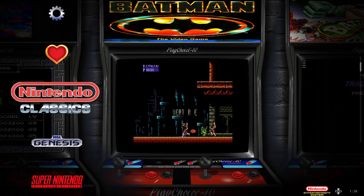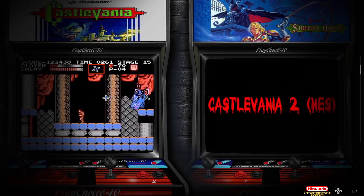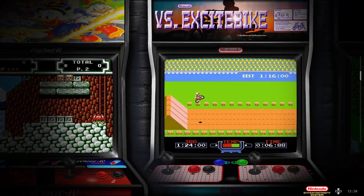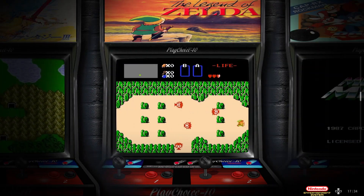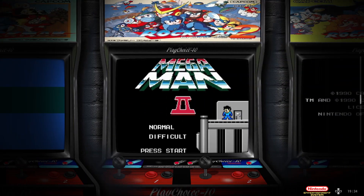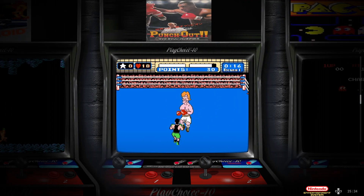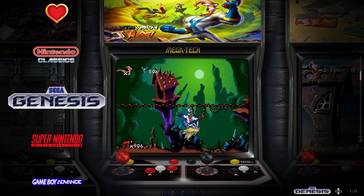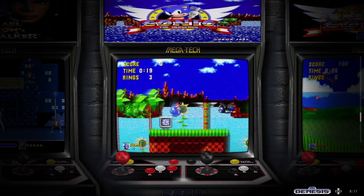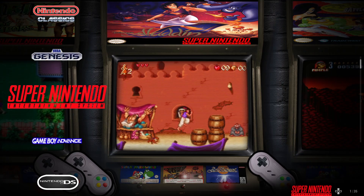Starting with the first systems: Nintendo Classics has 34 games — mostly NES games, though some are the arcade versions like the Play Choice 10. Zelda, for example, is the Play Choice arcade version where you insert tokens. You'll notice mostly really popular NES games: Punch-Out, Pac-Man, Zelda, Mario. Moving to Sega Genesis, there are only 11 games — including Michael Jackson's Moonwalker. The artwork as you scroll through is really beautiful.